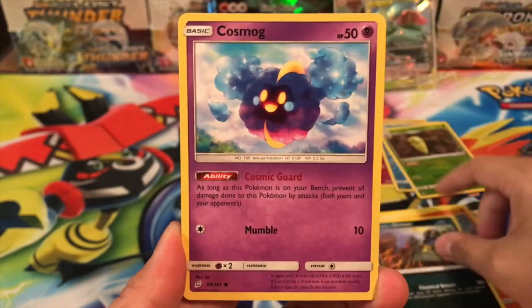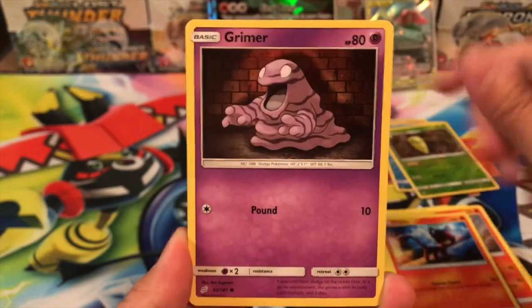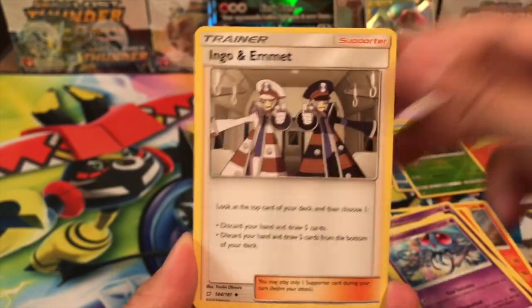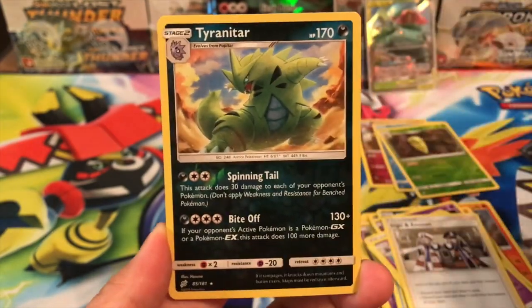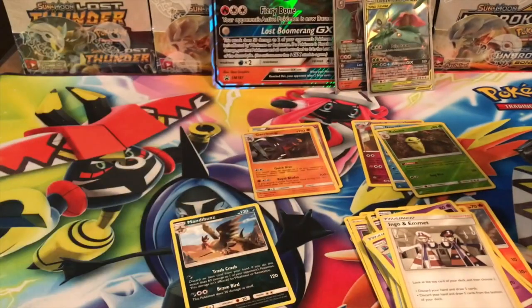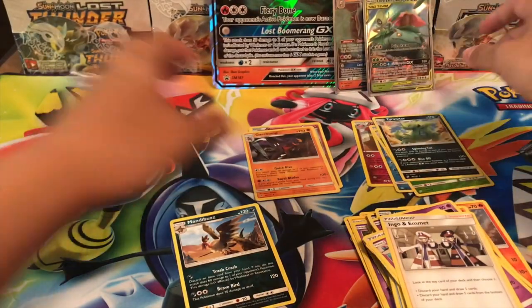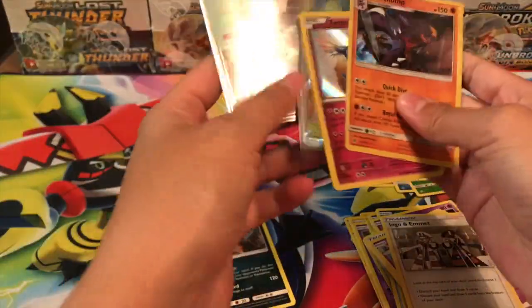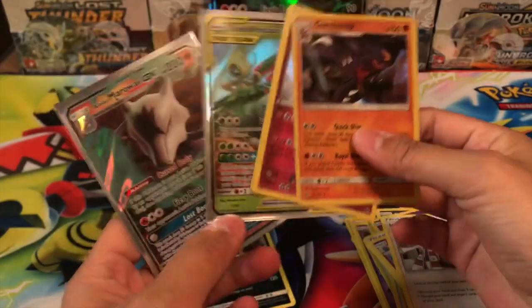We got a Ponyta, Alolan Grimer, Cosmog, Litten, Grimer, Psychic Energy, Viridian Forest, Tentacruel, Ingo and Emmett — I like Emmett and Ingo way better. We got a Tyranitar V-Star Rare — hey, that's pretty cool — and an Ampharos, regular Rare. So we did not get four hits out of four, but we did get three out of four hits, and with our promo cards, we got full-on hits. I'm pretty impressed with this box.